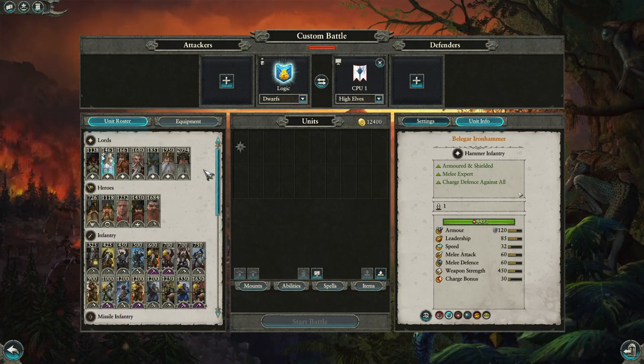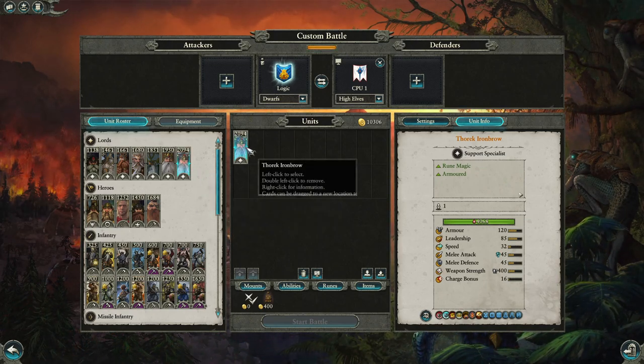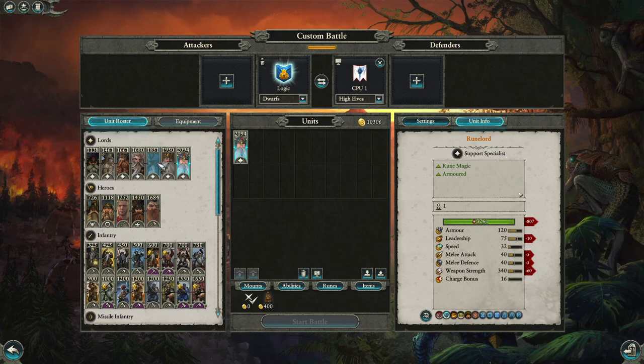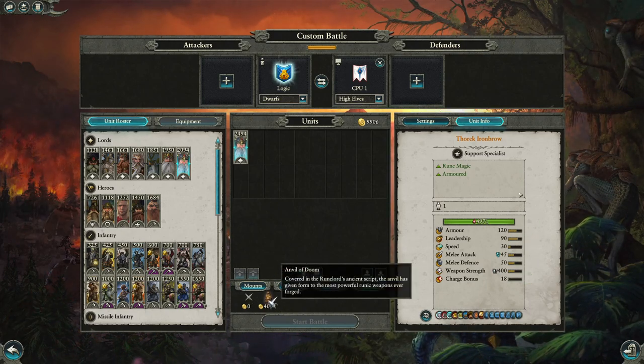Moving on to lords — this is somewhat opinion-based, but through my experience playing Dwarfs 90-95% of all battles, I'd say without doubt Thoric Ironbrow is by far the best. He is the newest FLC lord. He's essentially a reskin of the Runelord but far and above improved — so much so that you'll probably never see a normal Runelord again. He has access to the Anvil of Doom, which you'll almost always see him on.